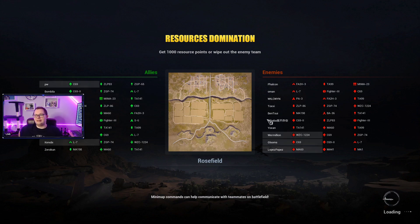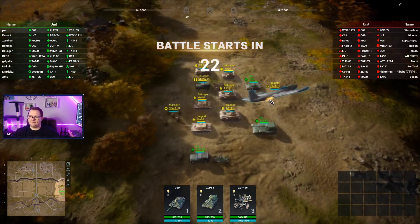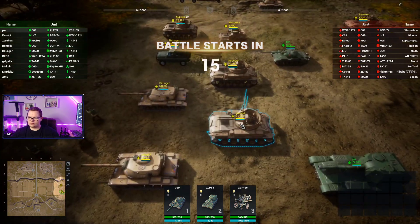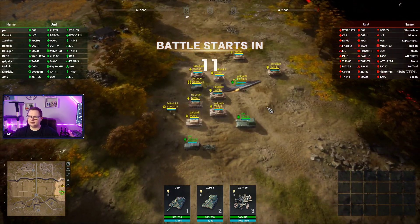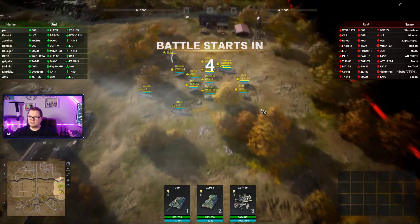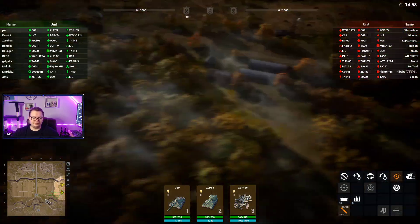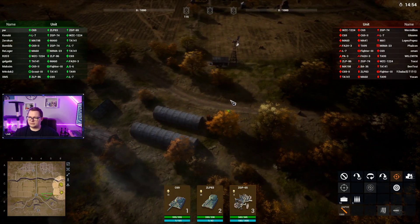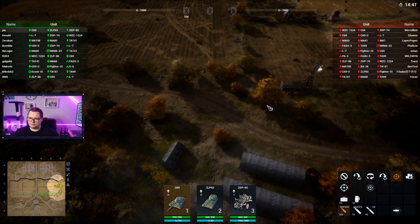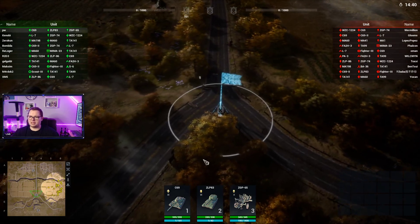Dammit, still the old map — I wish it would advance to the new one. People are bringing a lot less planes than before, maybe because AA is kind of OP now. Moving units up over here — let's give them some bush cover so they can cover this area if I have vision.